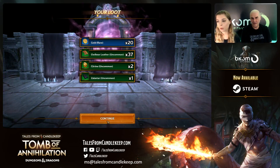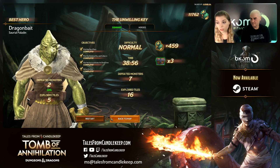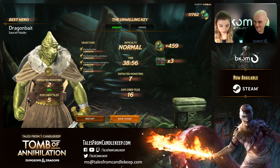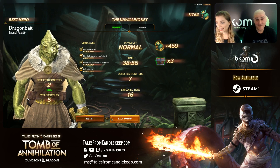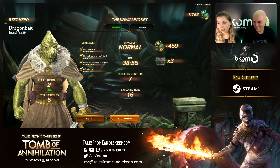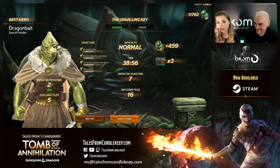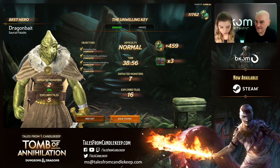We're going to ask one question — the first person who gets the answer quickest wins the base game. We fought a boss today. What's his name? Starts with a letter K. Kotar! Hiree has it with the H — Kotar, taking a H. Hiree wins! You can send us an email at ms@talesfromcandlekeep or send a whisper at the Tales from Candlekeep Twitch channel, and we'll send you your base game. Congratulations!